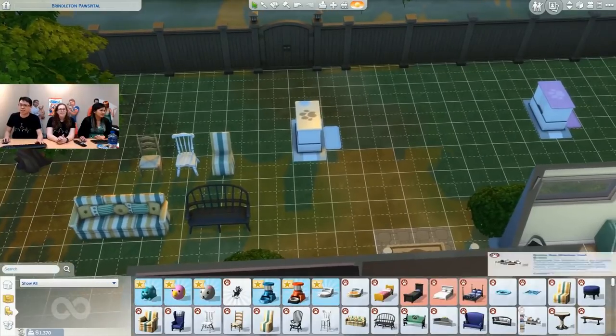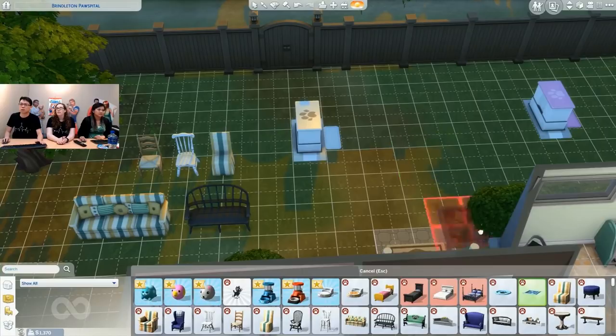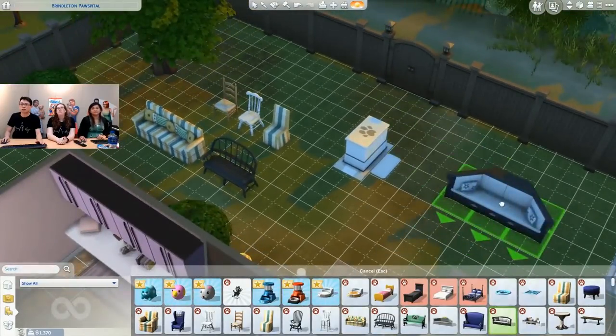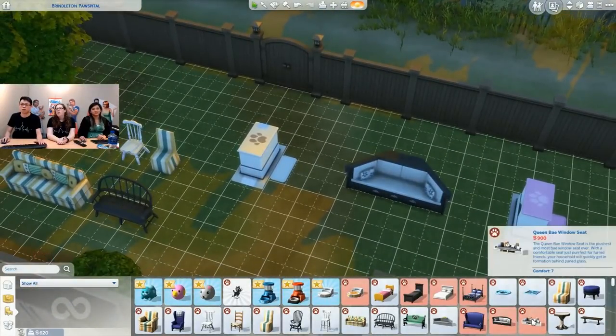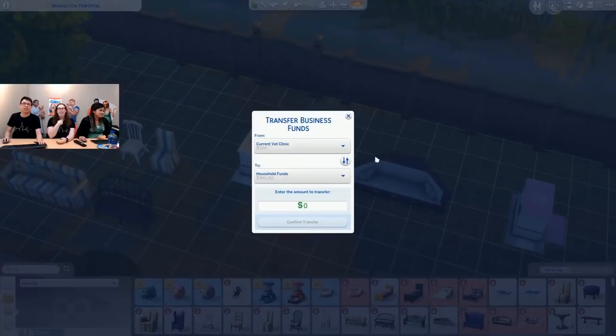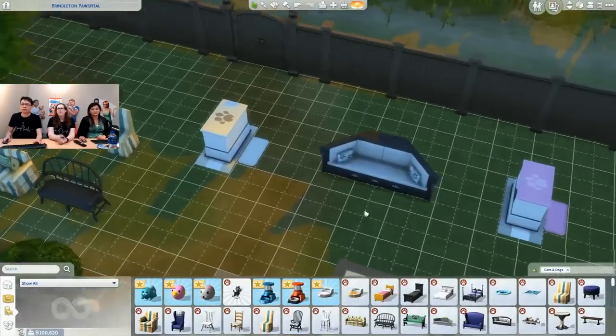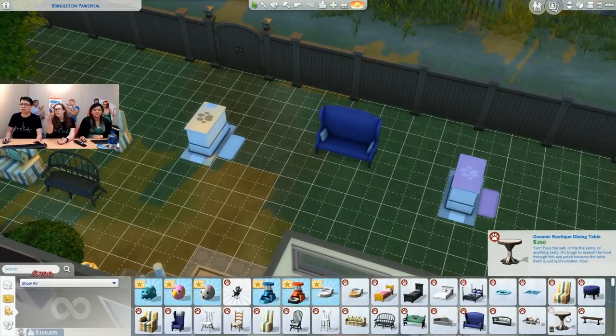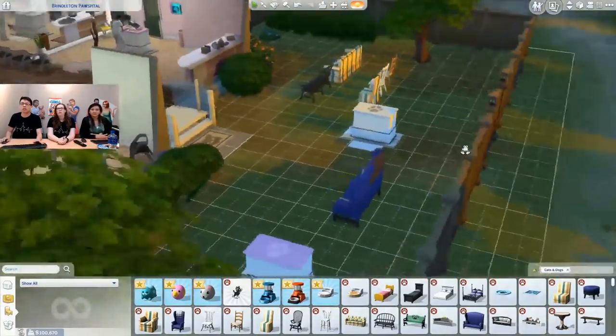We've got these cool pet beds — they're circular or square. Something right below that is a brand new object for this pack: a bay window seat. We've got those fancy bay windows from Base Game, and this pack has some too — you can put this right under there and have a really nice cozy seat. It's really called the Queen Bay window. And there are two of these craft stations — two different versions of most objects. In case you can't afford the top end stuff, you can get the budget version.